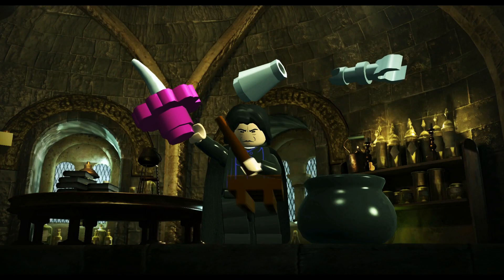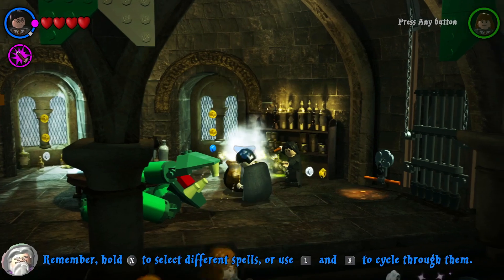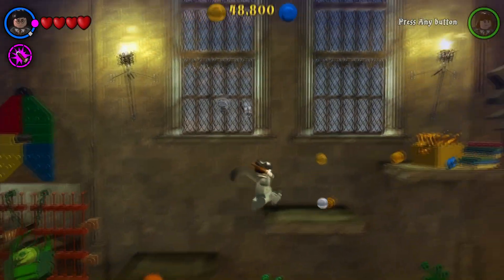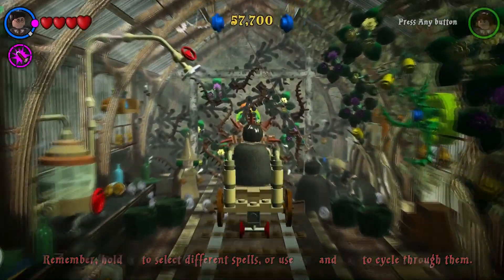Potions class was easy — it had no jumping needed and we got a strength potion. This lets us open things without needing strong characters. I had to jump 3 times though just to feed the lion to open the walls. I also had to jump once in the herbology class.